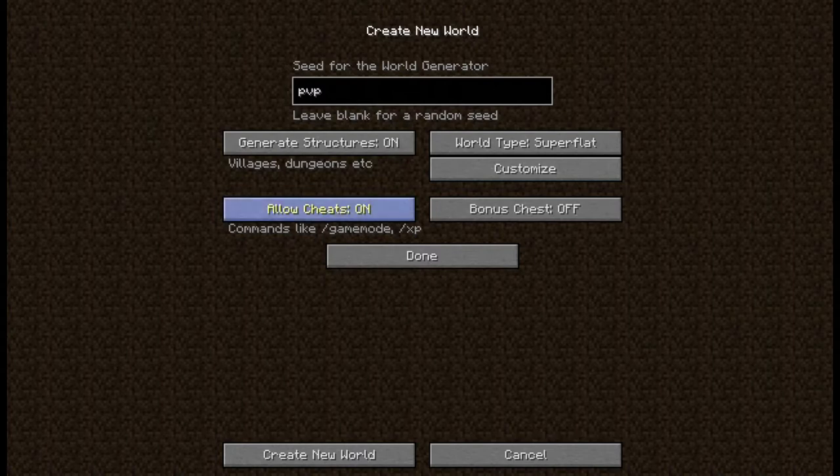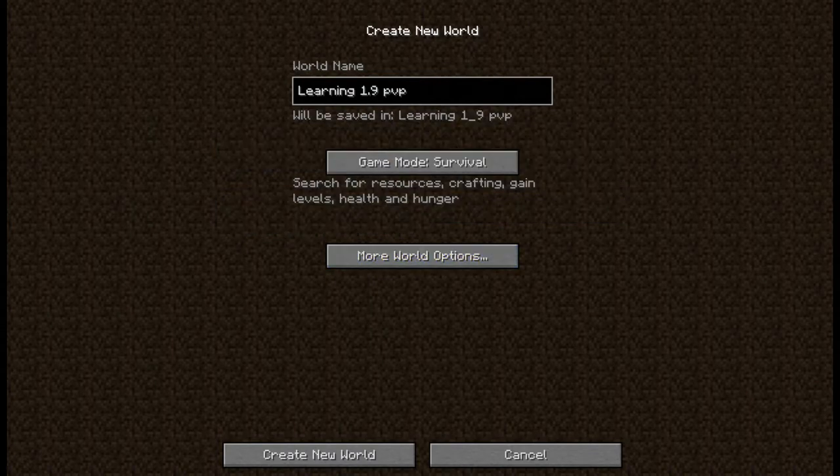So what we're doing is, as you can see right here, I'm on the Create New World screen. The seed is just PvP, allowed cheats, world is super flat, structures we don't need. Learning 1.9 PvP, game mode survival.